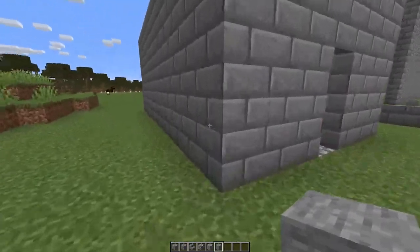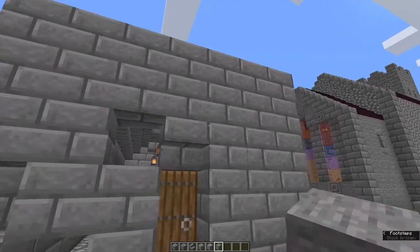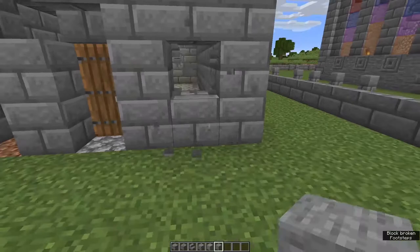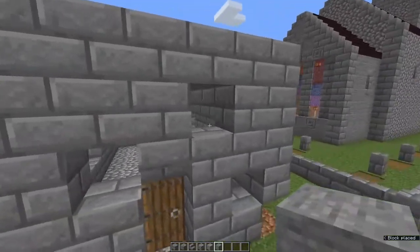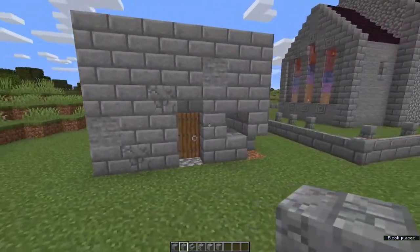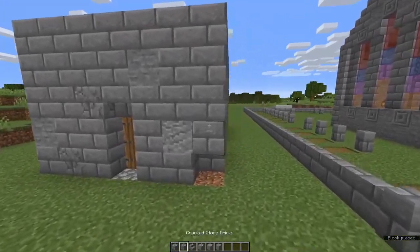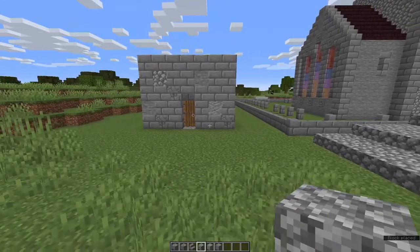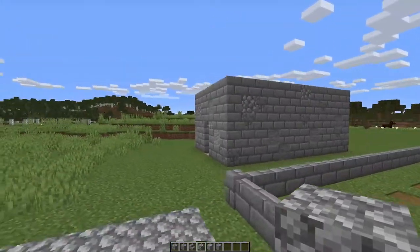Next we're going to texture this box, so just go through and randomly knock out the odd brick. Try to avoid making a pattern and now just go through and replace the missing bricks with a mix of plain stone, cracked stone brick, and if you want, some andesite. If you want to mix a little cobble in there go ahead but remember less is more.